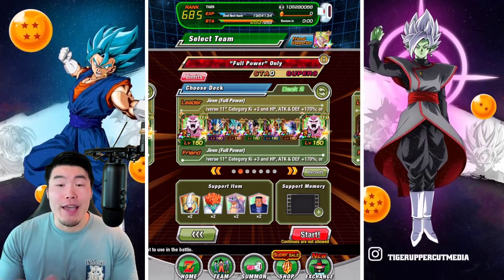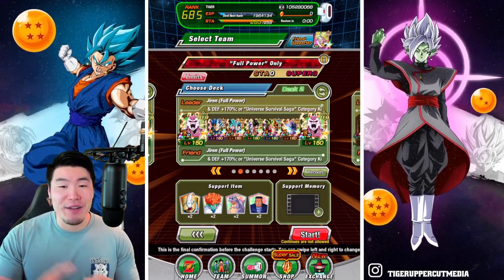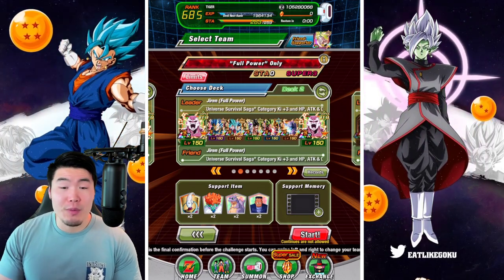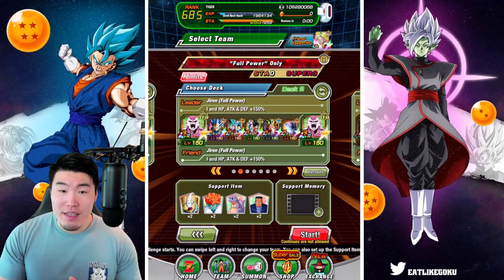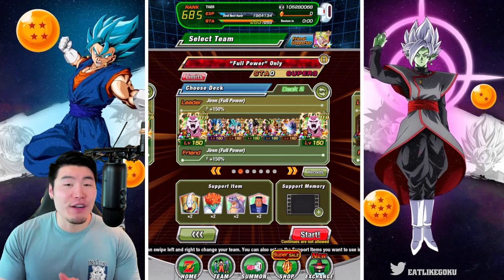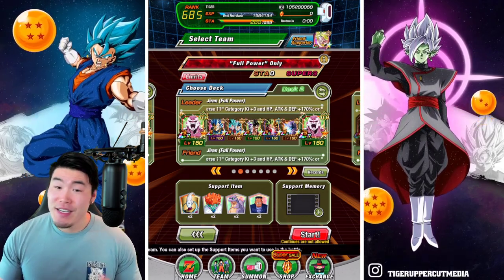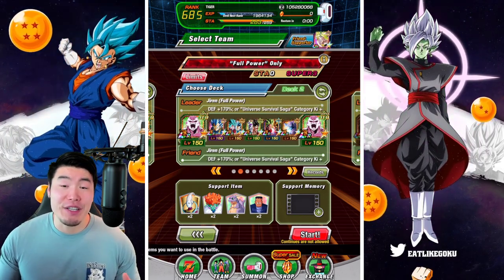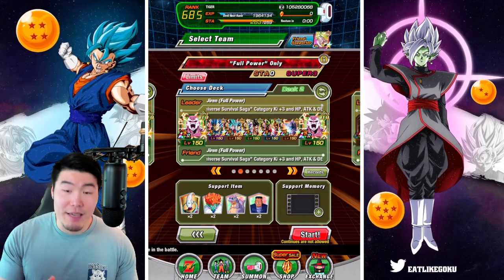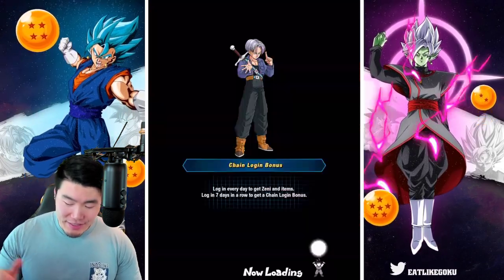That's exactly what we have here. We got the two tech LR Jirens, the LR Super Saiyan Blue Evolution Vegeta, LR Blue Boys — the tech Goku and Frieza, the LR Kefla and Caulifla, and also the max power Master Roshi. So a pretty solid team, in my opinion. Definitely feeling good about this run. The items are the same as we always use, and with that said, let's jump in.